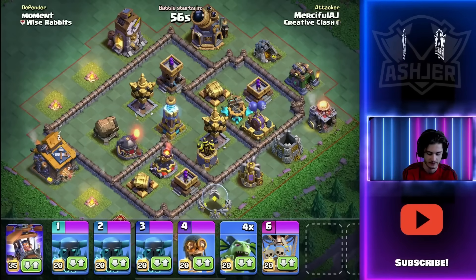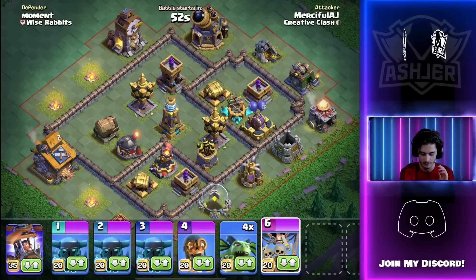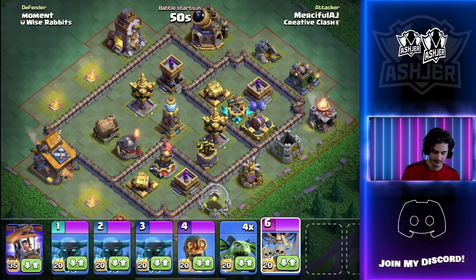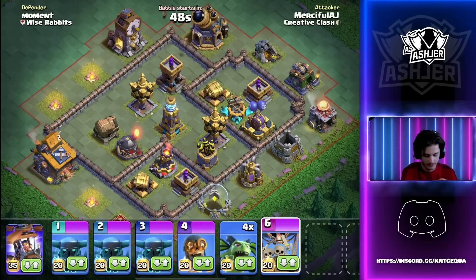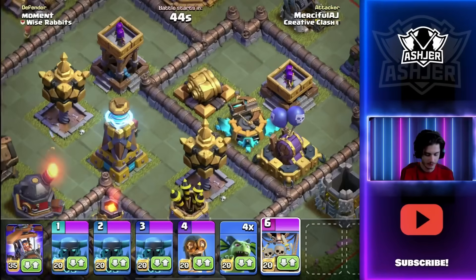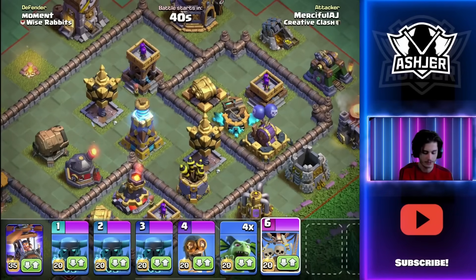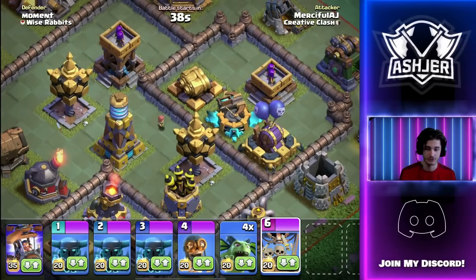Alright, we are in our first attack here up against Moment. Our plan is basically to use the Drop Ship almost as a tank for the Battle Copter, that way it can get way more value. This looks like a good first base — there are two Crushers, a Mega Tesla, Double Cannon, all this good stuff over here, only being protected by an Arch Tower, so the Battle Copter is going to absolutely destroy this area.